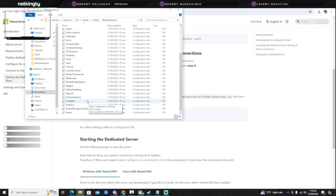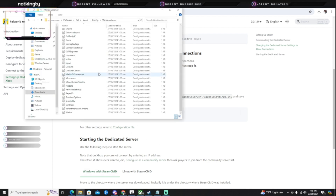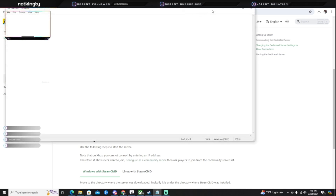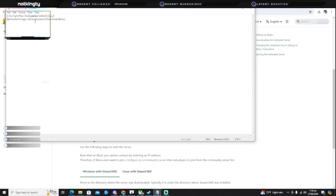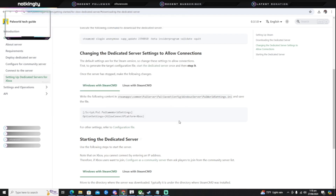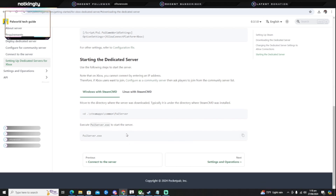Go to Config, then go to WindowsServer, and scroll all the way down to find PalWorldSettings. Go to PalWorldSettings, copy and paste everything from there. Then go back to PalWorldSettings, click on it, and copy and paste that in. This will allow people to join your personal server on Xbox.